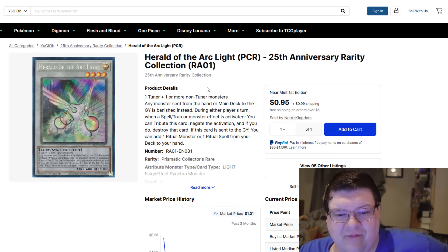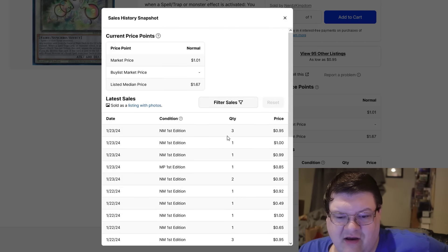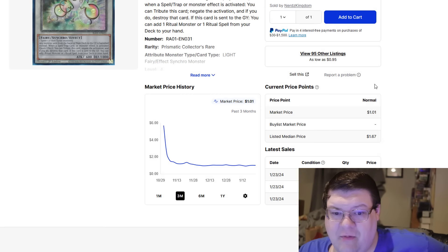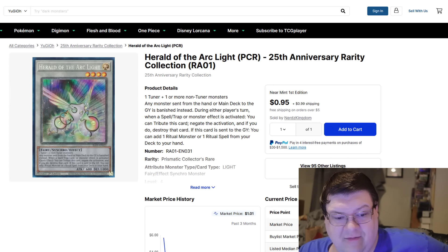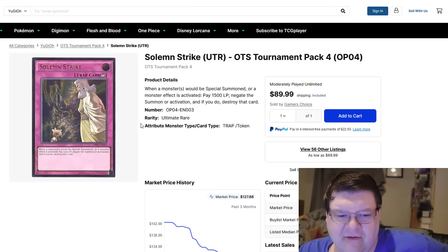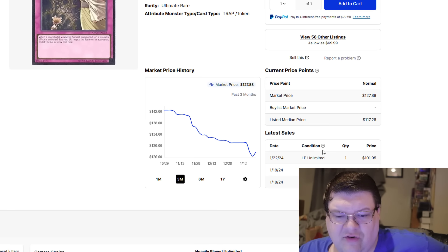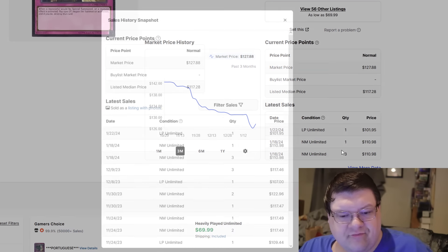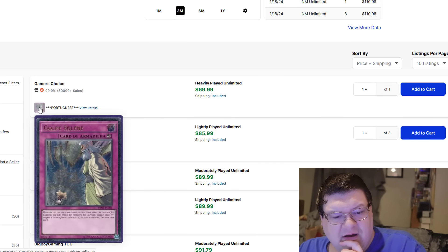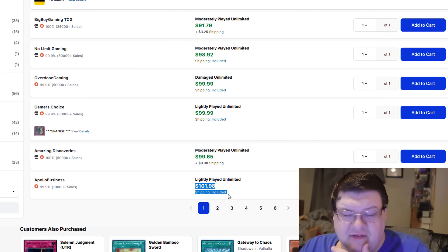I just want to point out back here that the PCR for Herald — you gotta love the fact that people are getting the alternatives out here for dollars all across the board, but look at that rapid fire movement. People don't want to pick up the higher rarities, they just want these. Also, the state of Solemn Strike ultimate rares — this thing actually looks like it's having a little mini revolution down here: 102, 111, 111. Those were your only real movements. You get a Portuguese heavy play for 70 bucks, 86. You're basically looking at 102 — it's not terrible.